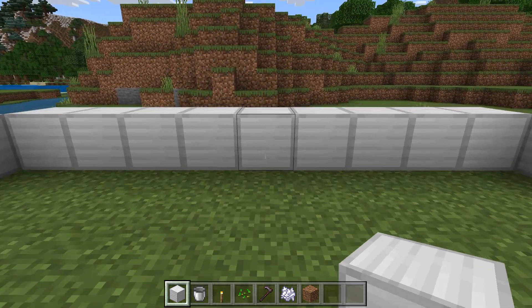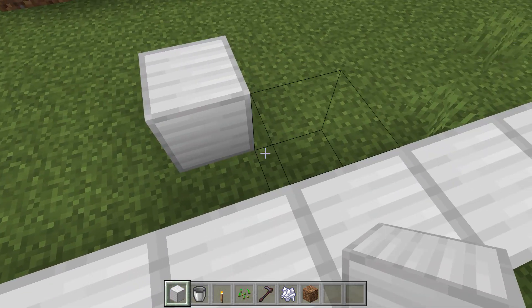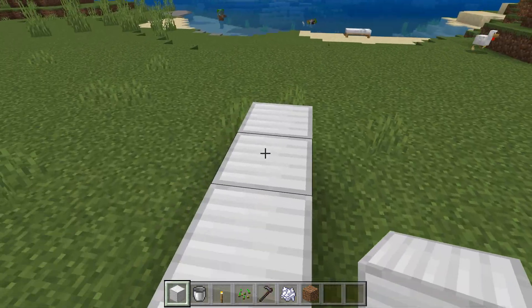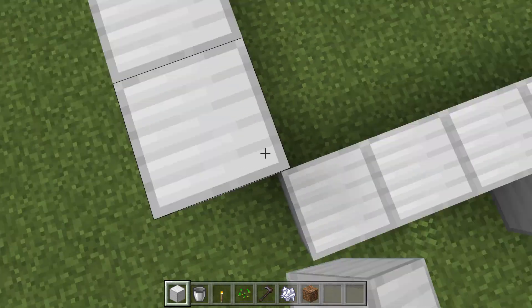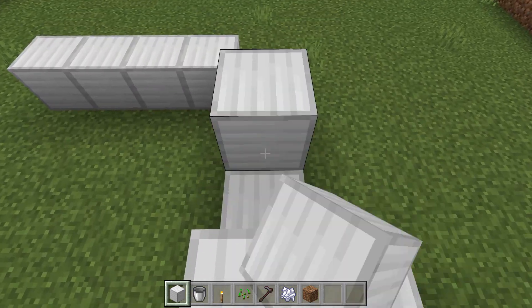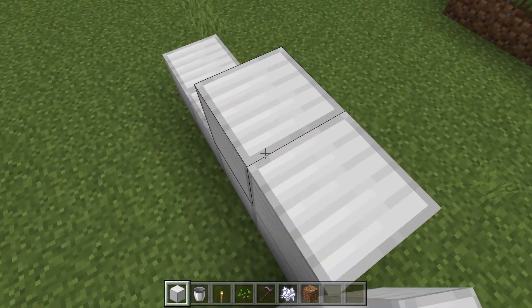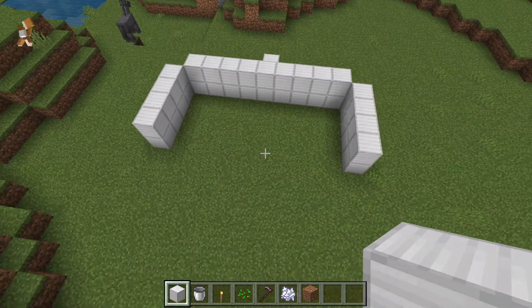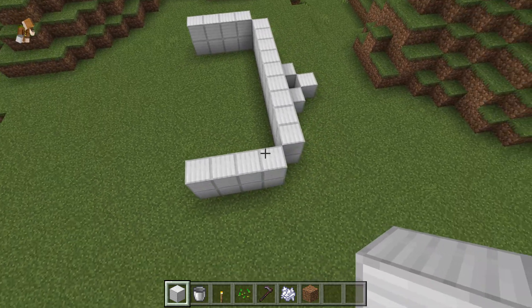Now you've got to go for the middle point and make a small set of blocks there. Then raise these blocks up by one block to give you a total of two blocks high. You don't have to do the ones in the back — you can leave them as they are.